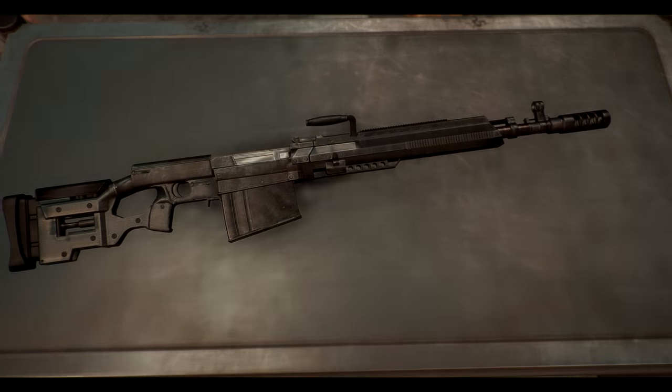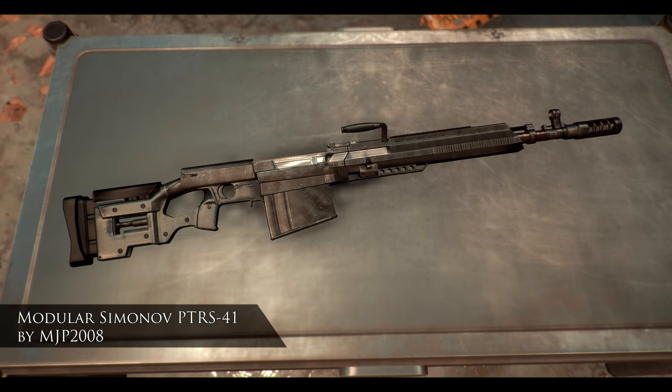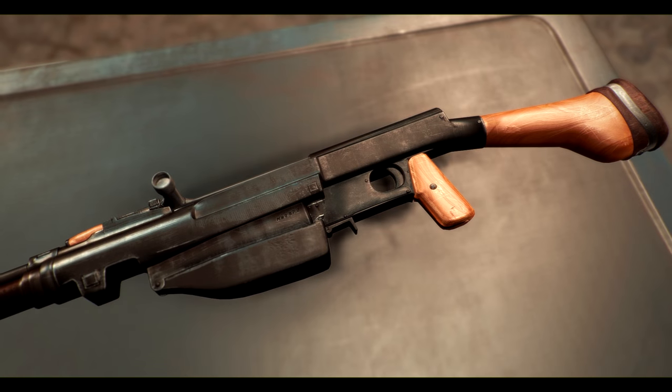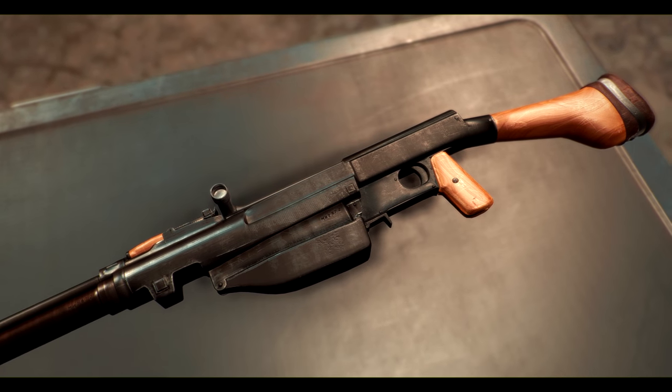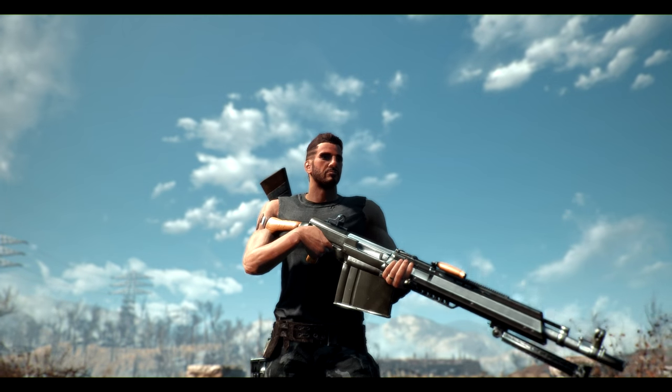Let's return to the guns table for this episode and take a look at the Modular Siminov PTRS-41. Contained within this mod are actually three weapons: the Siminov PTRS-41, a Type 76 Chinese anti-power armour rifle, and a new melee weapon known as the old school can opener.